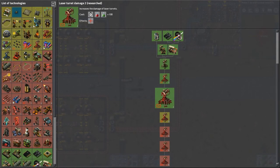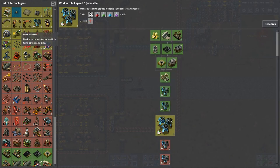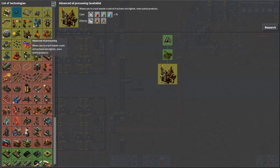I completed research a while ago and I didn't realize it. Electric Energy Distribution 2 will give us substations, which I'm not going to use yet. I don't want to use Purple Science yet, and I don't need more logistics slots. Let's actually knock out Advanced Oil Processing.